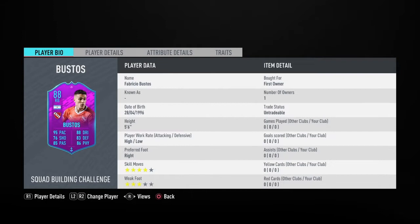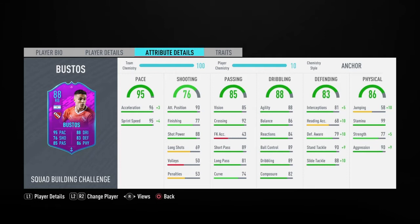I'd recommend an Anchor chemistry style to max out his pace, give him a defending boost, and add extra strength to tip him over 80. He's got 99 stamina so he won't be tired during the game. The agility is very handy for turning quickly when pacey wingers try to get around you, so his agility plus pace makes him lethal against wingers. He's also got good passing stats, good composure, early crosses, and the speed dribbler trait.